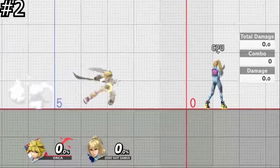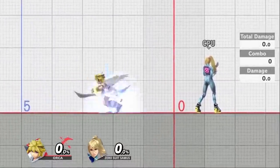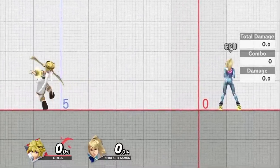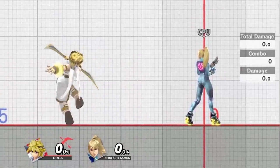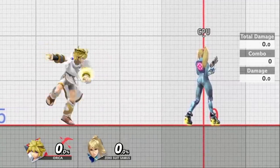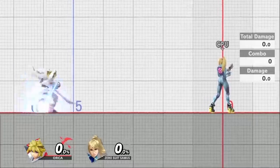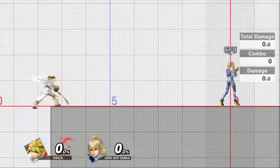If you roll, air dodge, or spot dodge often in a short period of time, they will stale, causing them to have less intangibility frames and more end lag. It's good to know when you have your opponent stuck in shield or trapped in the corner, because you know roll and spot dodge become easier to react to. It's also a good reminder to cut down on doing these options in order not to stale them.